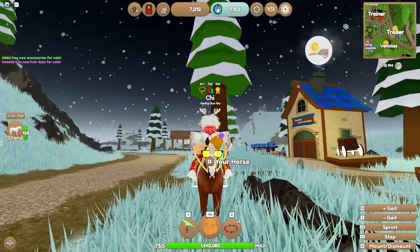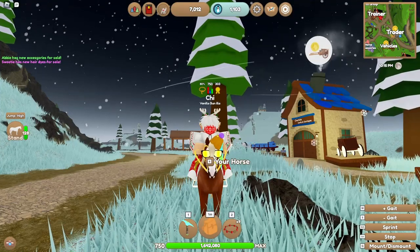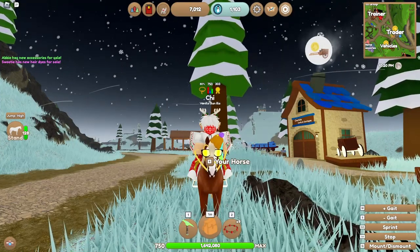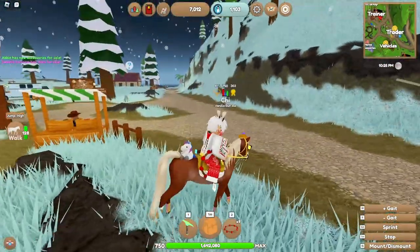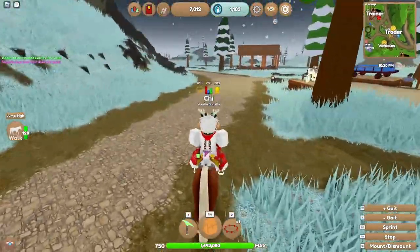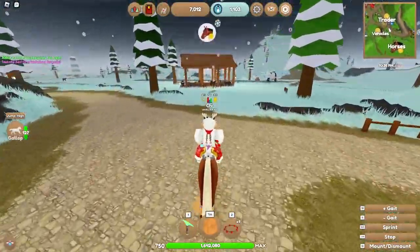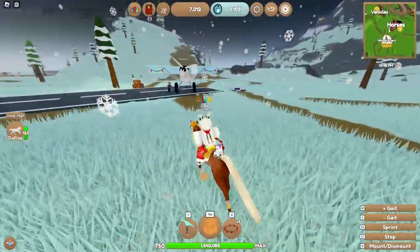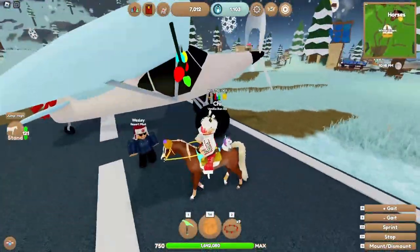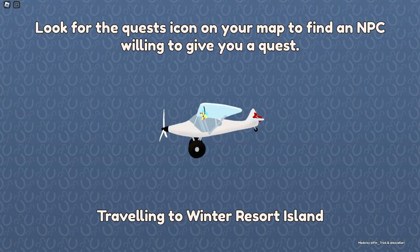Hello everybody, this is going to be a quick video. I'm going to show you guys how to get to the winter resort and how to do the jobs to get golden snowflakes. To get to the winter resort, go to mainland and head over to where Hogan sells horses. Look to the right — there is an airplane. Walk up to Wesley, talk to him, press yes, and it will bring you over to the winter resort.